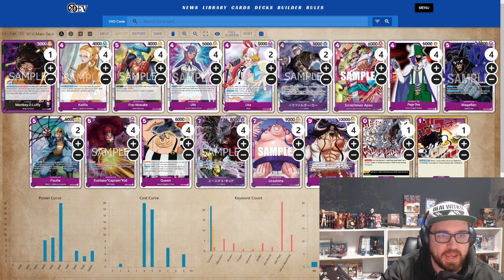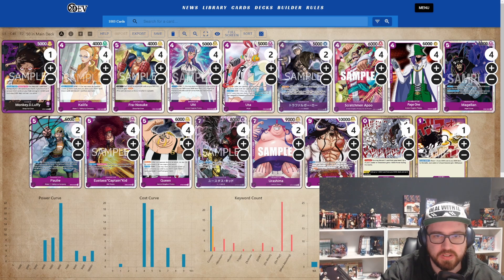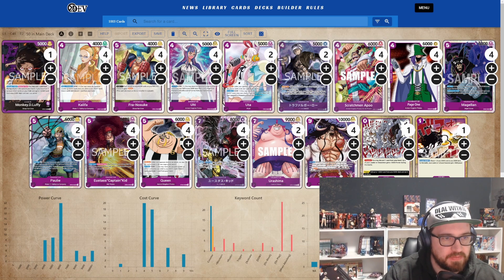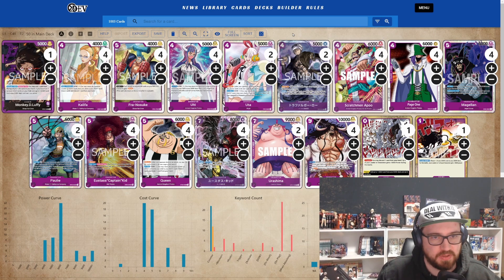Red Purple Luffy's effect triggers if you have zero don or eight or more — you can add one don card from your don deck as active. But with that leader you can use it every turn once you have eight dons and you don't need to pick a life. With this leader you need to take a life, so the playstyle is different. Normally the opponent attacks and you add one or two lives, but here you don't want too much life because you want to use the effect as much as possible.